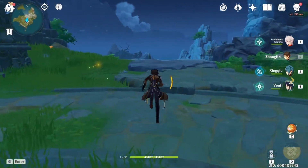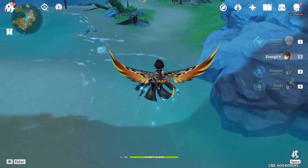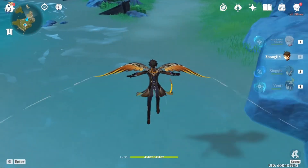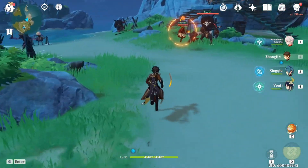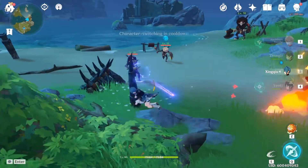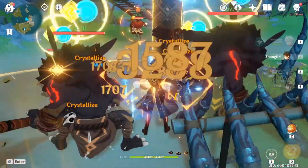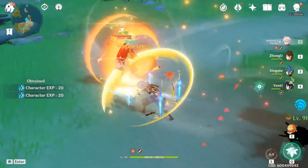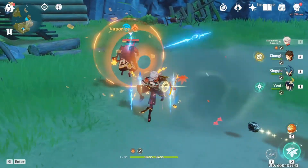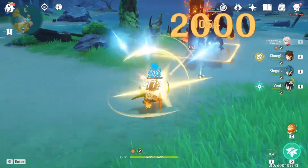Genshin Impact has a fair few problems, ranging from some combat issues such as the action plus tab target hybrid combat style it uses, parts of the UI not being thought out properly, and bad placement of some markers on the map, just to name a few. In this video my goal is to address some of these that I feel fall under the 'this is common sense and thus should be in the game' category. The aim isn't to ridicule the game — it's to identify the problem, see how it impacts the players, and then provide an easy solution to the so-called problem.